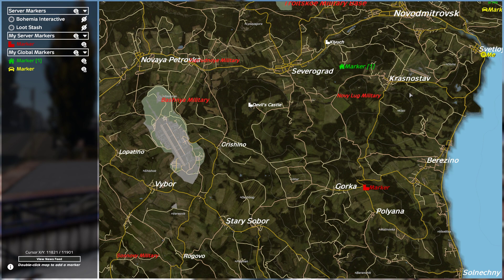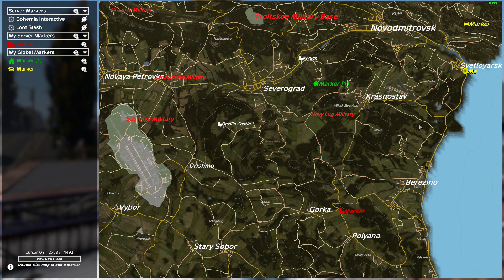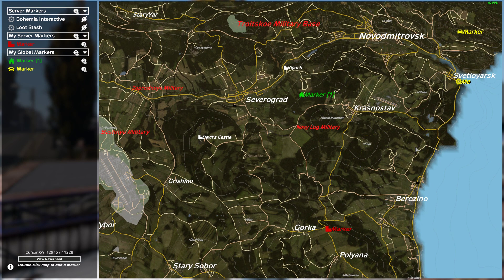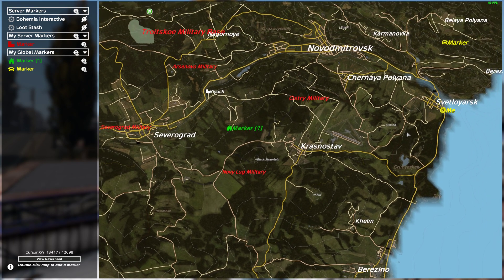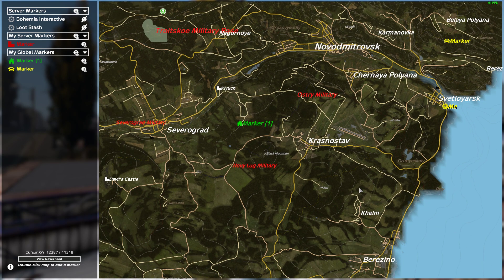You've probably come across this already - this mod has been around for a long time and it has over a million subscribers on Steam. But if you are new to DayZ server modding on PC, you might not be aware of it. When this map is installed, you hit M to bring up the map, you can see your marker showing where you are, and you can also add your own markers. The server can add markers to the map as well.